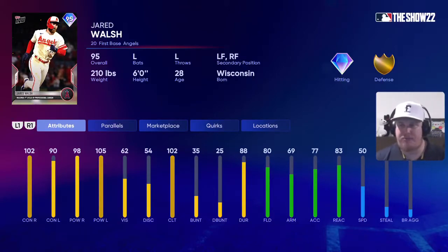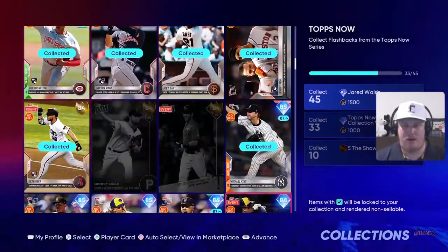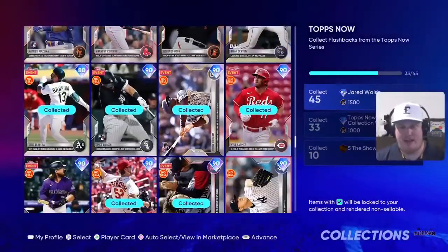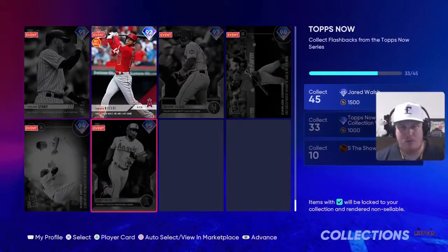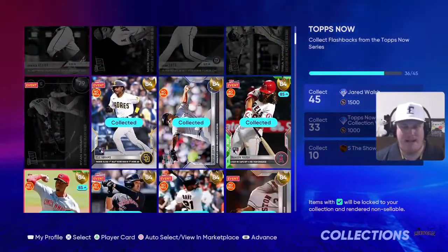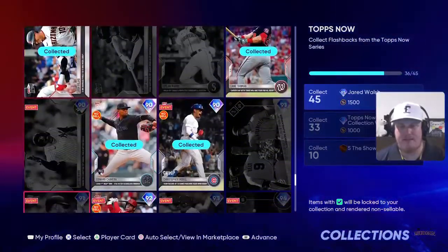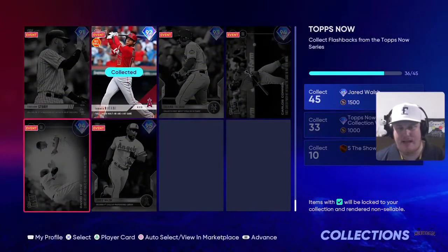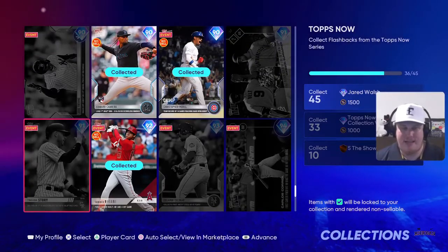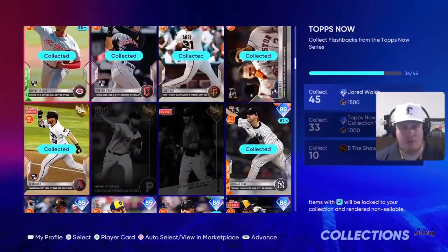He recorded his first cycle of his professional career, and that's why he's got that 95. So 45 player card items are going to be needed here. I've got most of the April, May, and June cards in the program already. I'm nine cards away, and there are cards I missed — guys in the events that we didn't grab, some guys I've still got to work through. You definitely have the opportunity to gain this Walsh, no questions asked.